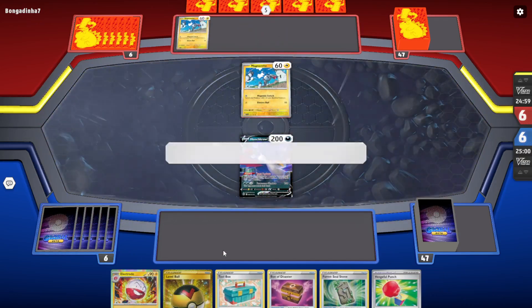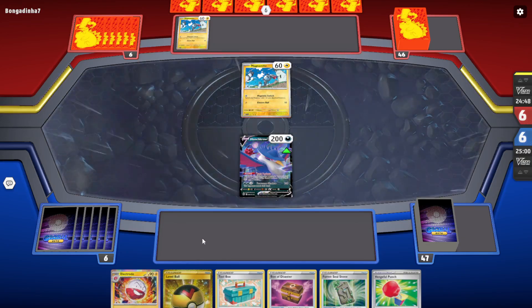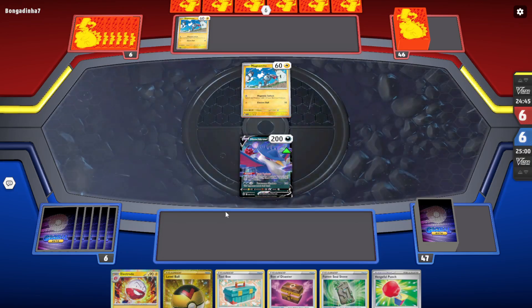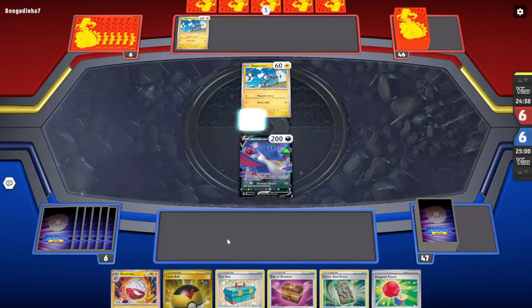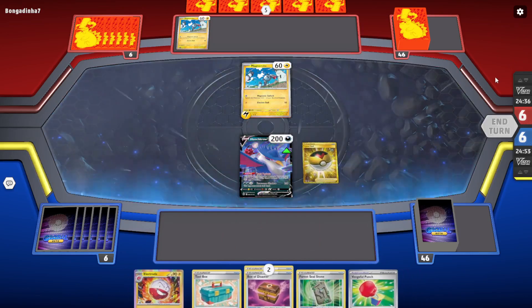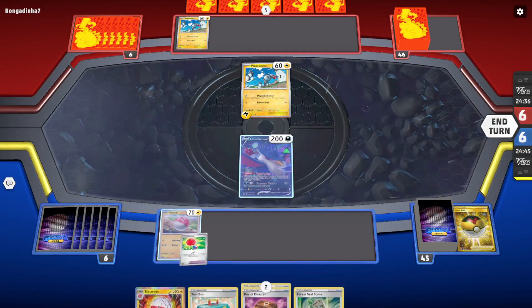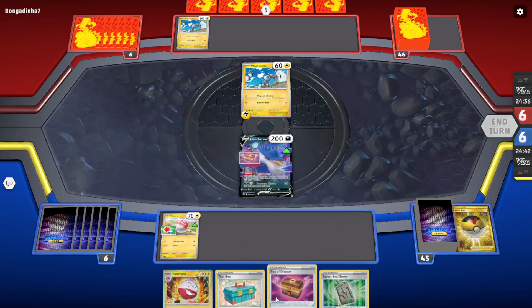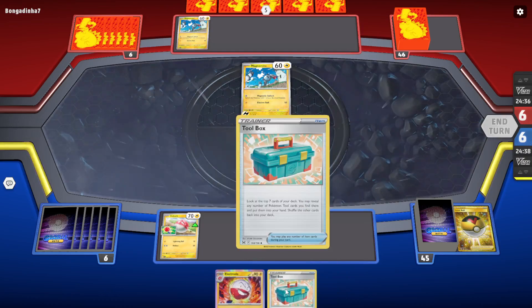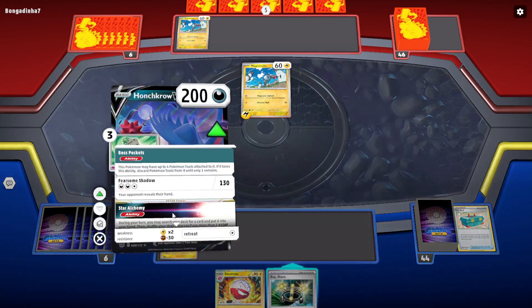Not the best Pokémon to start with, but luckily nothing has more than a one-retreat cost in this deck. They have two Magnemite, so I'm guessing this is Magnezone ex, which isn't going to be too bad for us because we don't really play more than one or two energy on the field anyway. We definitely want Voltorb up front. Let's load this guy up and use Tool Box — just one Experience Share, nothing too crazy.